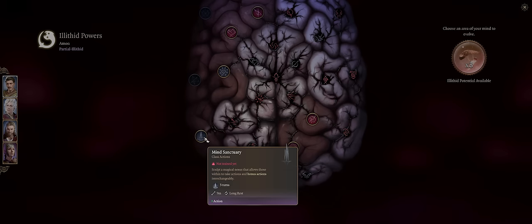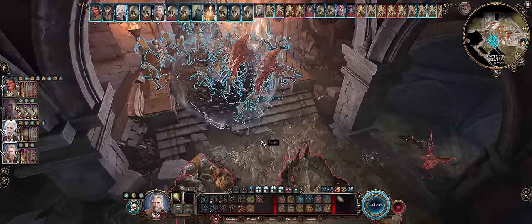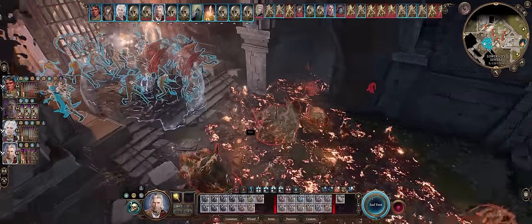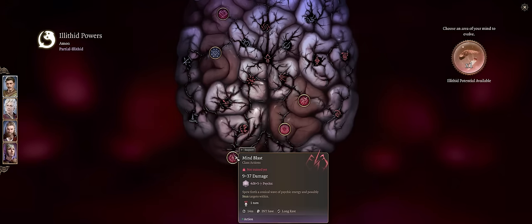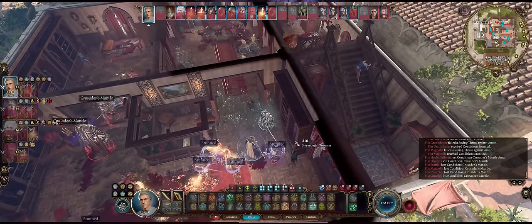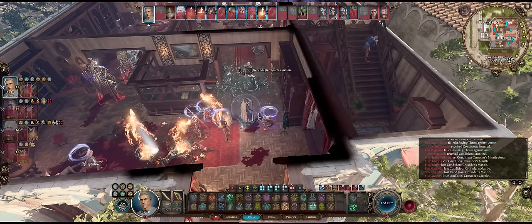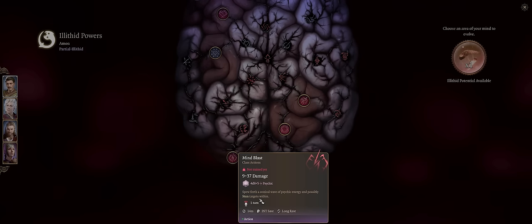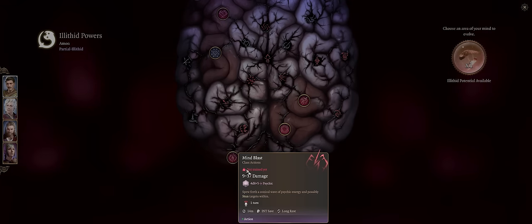Mind Sanctuary can have its uses too — it lets you change between actions and bonus actions, so you can cast two spells at once that would normally require normal actions, using one as a bonus action. It only recharges after a long rest though, so save it for important battles. Lastly, we have Mind Blast, the classic infamous Mind Flayer special ability. You fire a cone with decent reach that only hits enemies, and on an Intelligence save, if they fail, they'll be stunned together with some psychic damage. It's mostly for the stunning, though it only lasts one round — still, what Mind Flayer doesn't have a Mind Blast?